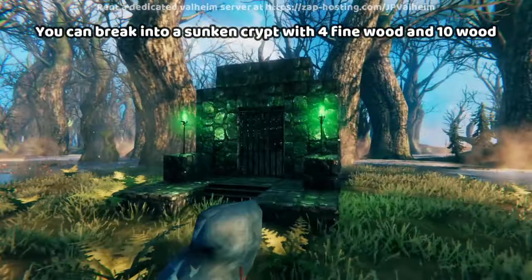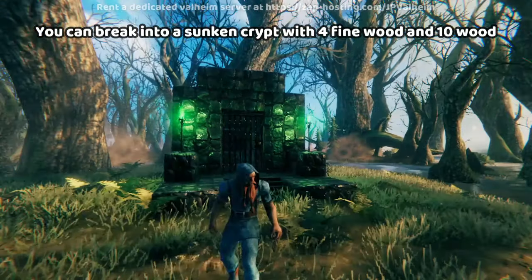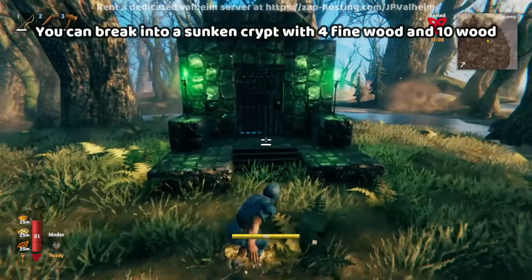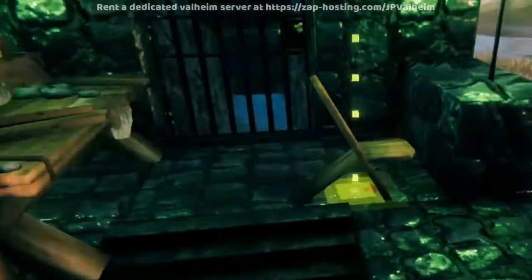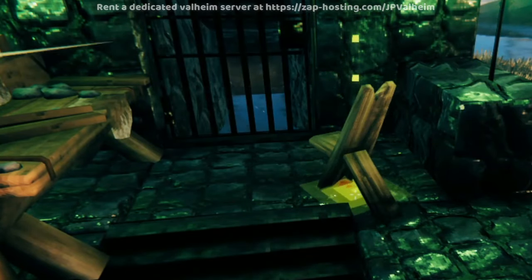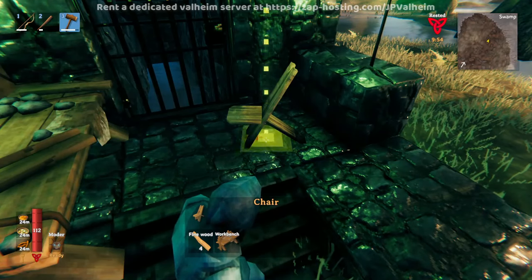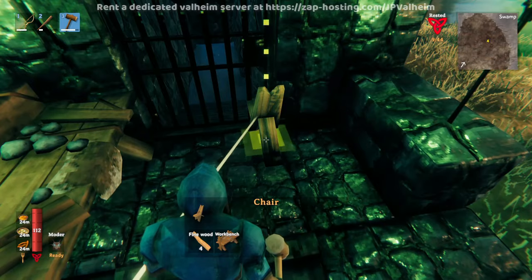For the next sequence break, we will break into a crypt without a swamp key. This is the only break that I think the devs are actually going to fix, because they already tried to fix it, but for some reason... construct your workbench and here's your key: this fine wood chair. It's labeled 'chair,' but really it's a lockpick.